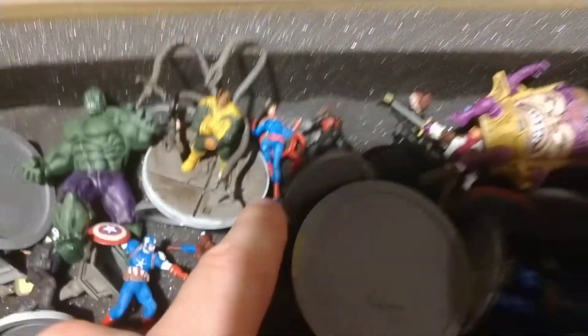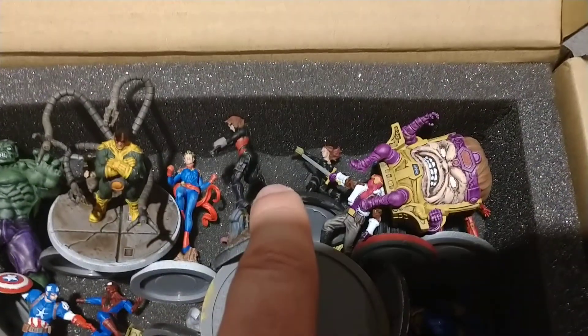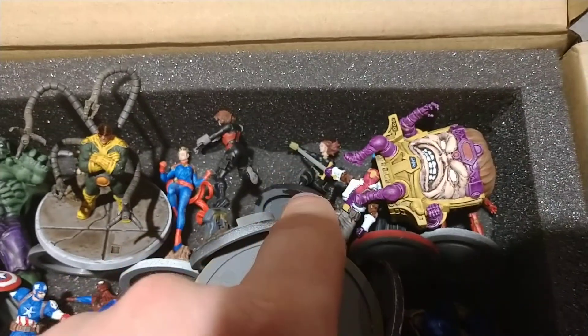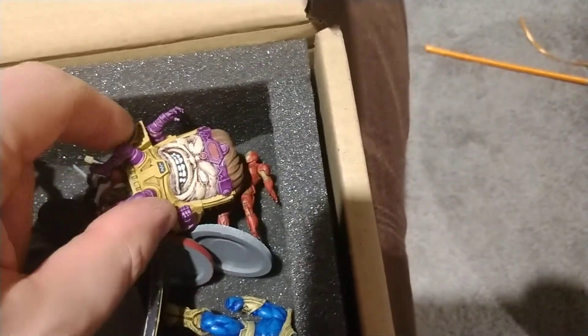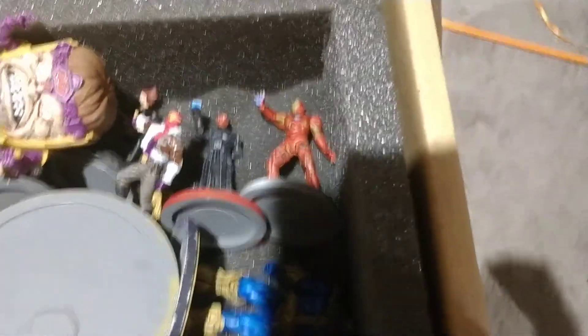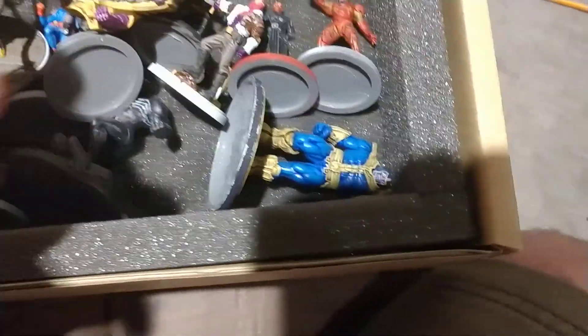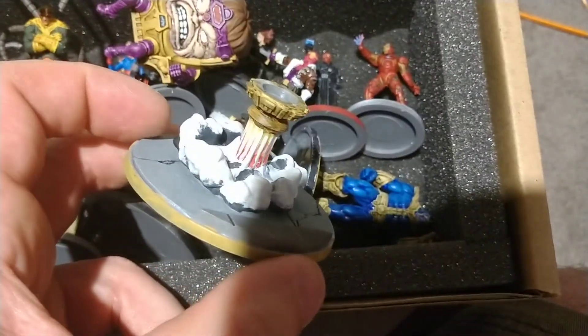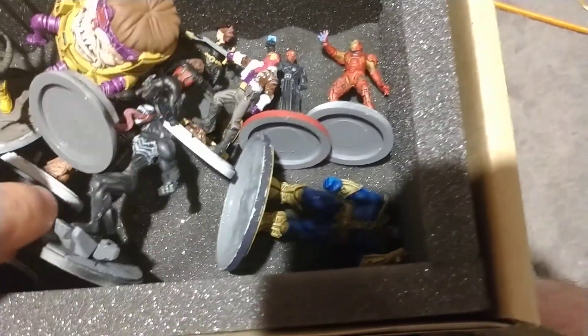Captain Marvel is back here, and my shadow is blocking off one of the Black Widows, and then this is the other version of Black Widow. I've got Baron Zemo. We've got MODOK underneath MODOK's big fat head. We've got Red Skull and Iron Man. Thanos. This is the base plate for MODOK. And I've also got Venom, and that's it.